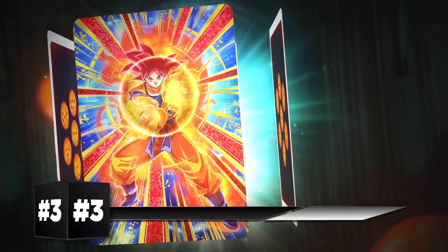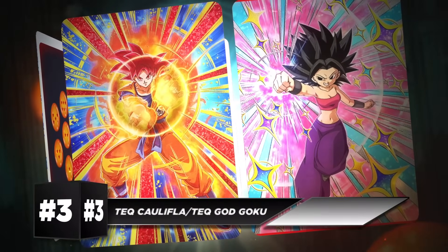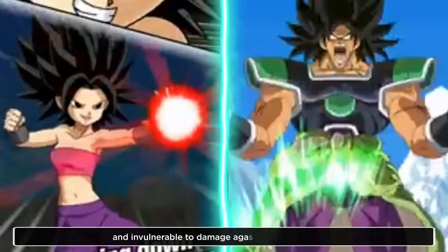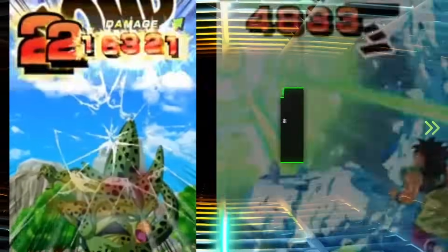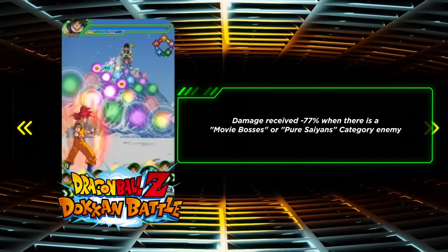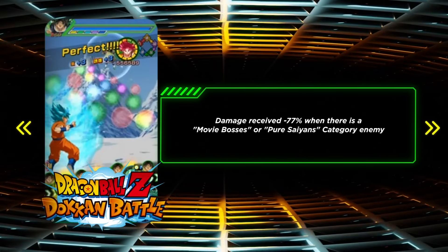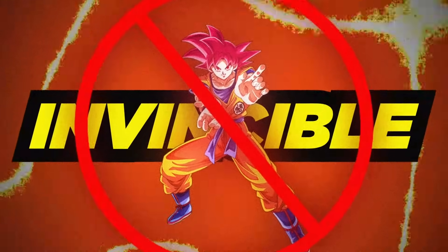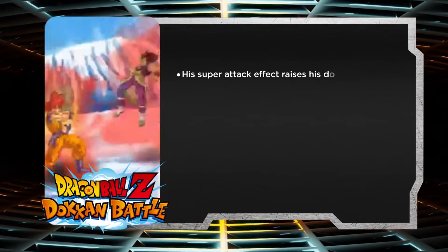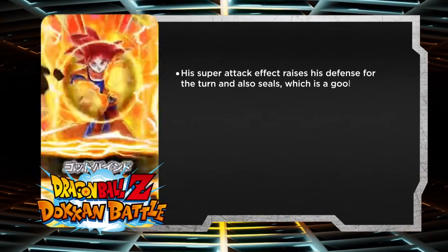Coming in at number three, we got two units who do a pretty similar thing: TEK God Goku and TEK Caulifla. What they essentially do is make you impenetrable and invulnerable to damage against certain enemies. Caulifla has guaranteed dodge against Universal Survival Saga and pure Saiyan enemies, and TEK God Goku has 77% damage reduction against movie bosses and pure Saiyan enemies. TEK God Goku is not invincible anymore recently — he can get slapped up by Cell Max — but he is still a good option. His super attack effect raises his defense for the turn and also seals, which is a good super attack effect.